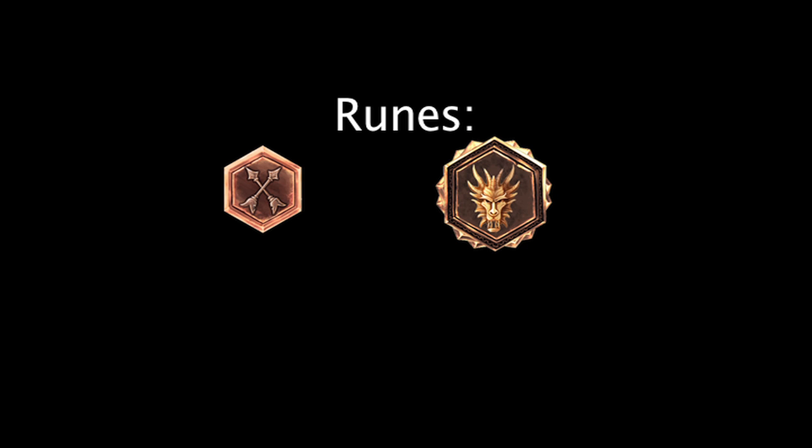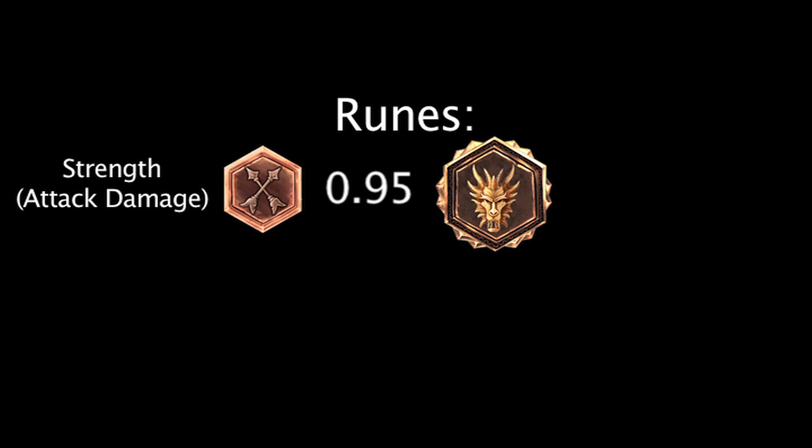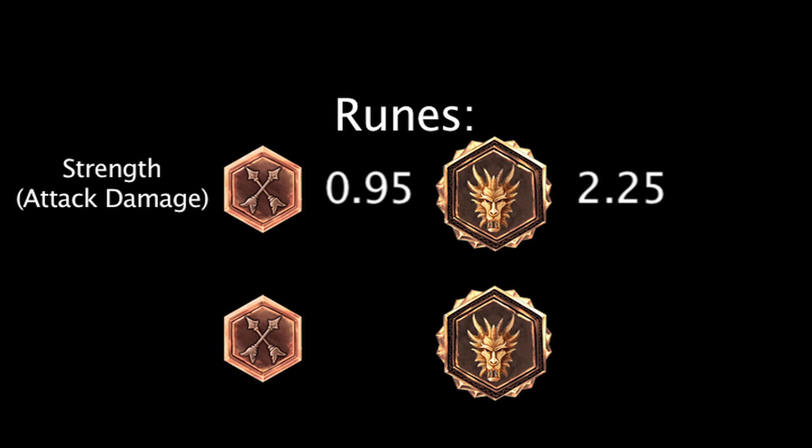First, let's take a look at the stats granted by the runes we'll be examining. Marks and quintessences of strength boost a champion's attack damage. A mark of strength grants 0.95 attack damage, and a quintessence of strength grants 2.25 attack damage.